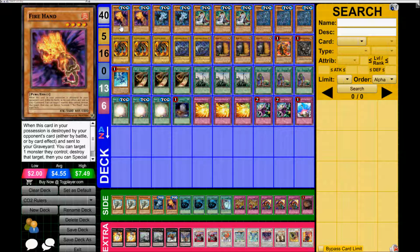At first glance this deck is very unique, using a lot of TCG exclusives with the Fire Hand, Ice Hand, Mathematician, Carbonetron, and of course the Soul Charges, which are really good.